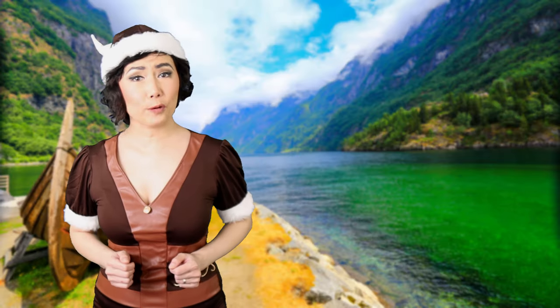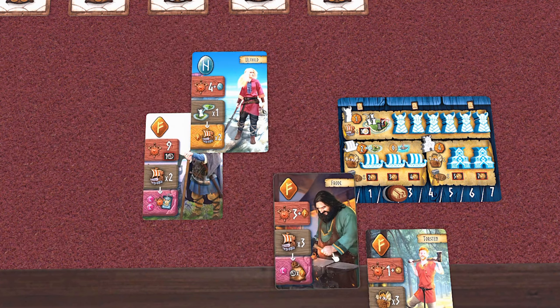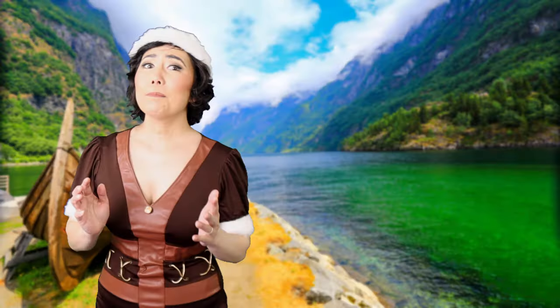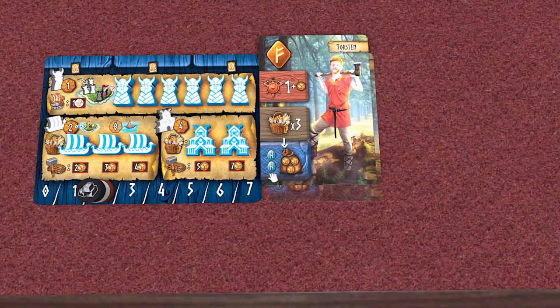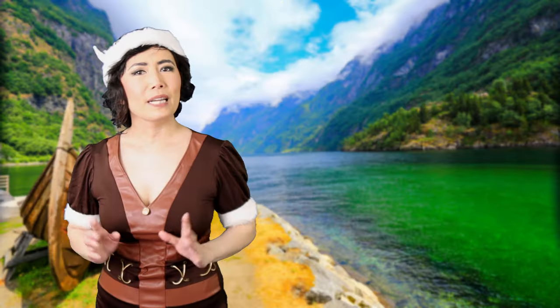The game goes for 3 rounds and on each round, players draft Viking cards, each round starting with more cards. On a player's turn, they'll play a card, mostly using the leader brown action and optionally gain the bonus action if they meet the requirements. Place the card on their tableau and move to the next player.